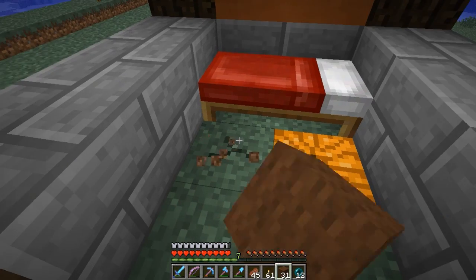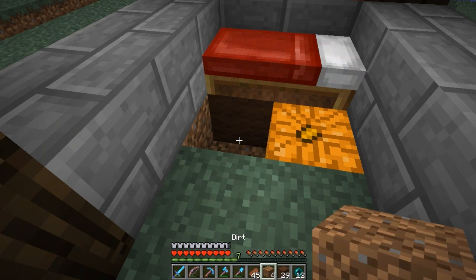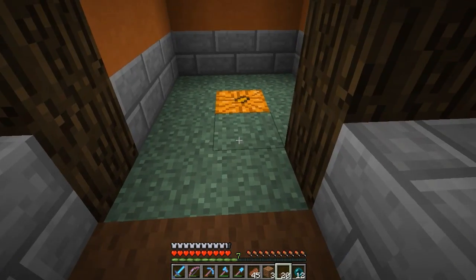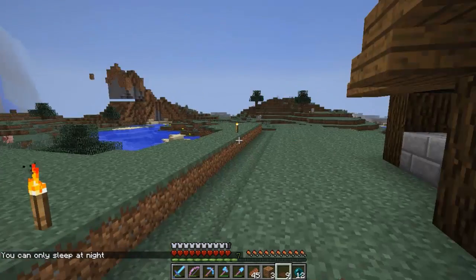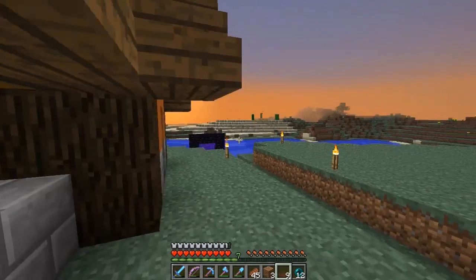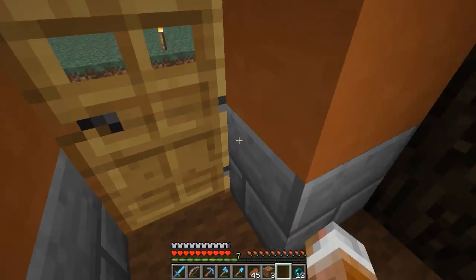We only need carpet in certain spots. I think I'm going to have to get rid of this one. Put that under here, since we can't place carpet under where the bed is. That shouldn't look too odd having carpet on the rest. Let's put that dirt back. Now where's my carpet? There it is. We got a nice carpeted floor. Go to sleep... and wake up.